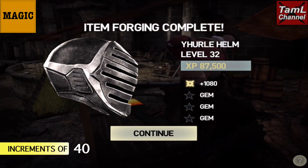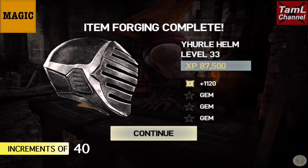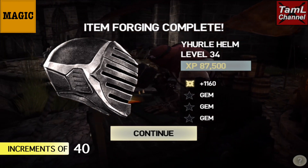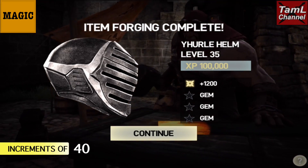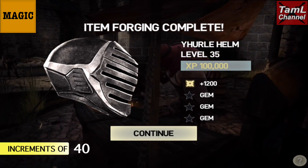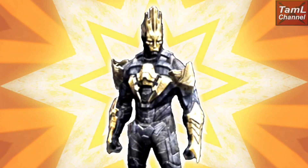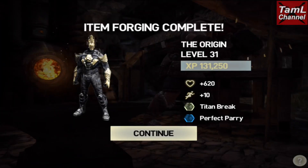The last helmet is the magic helmet. It starts at 1,040 at level 31 and increases by 40 magic points each level, so at level 34 it's 1,160. Like the other helmets, it has 100,000 XP at level 35.